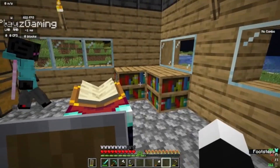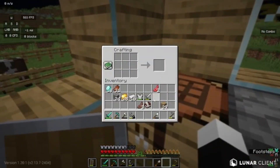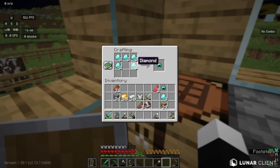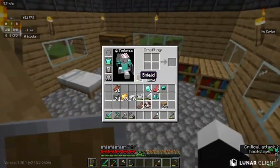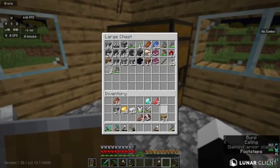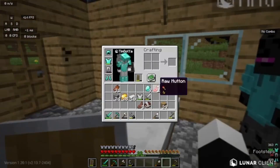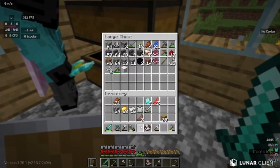We have some diamonds. We're going to be crafting a helmet and boots. We have nine diamonds remaining and a few choices - an axe, and then we'd be one short of full diamond armor. I think I'm just going to save them for a little bit. Look at me, I'm dripped out. I'm going to take this diamond armor somewhere.